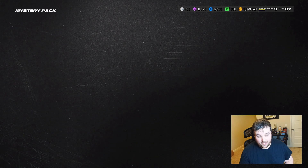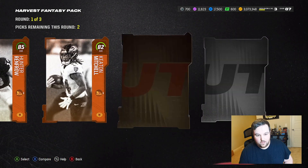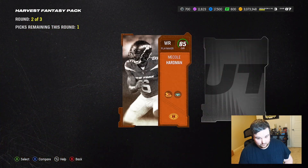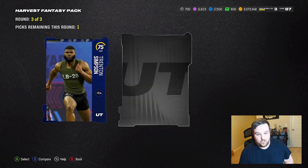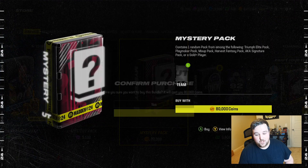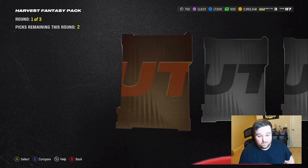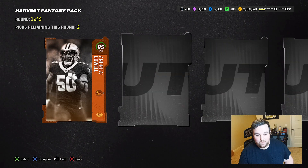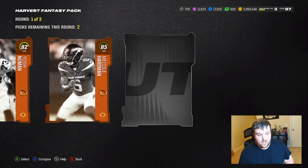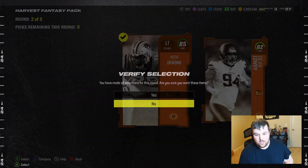Next one — can we get a mix-up pack? Another Harvest Fantasy pack. 85 Kemp Mitchell, 85 again — I was hoping to get the 89. 85 Mecole Hardman and 82 Jake Scott, and some golds. We're getting elite pluses, making moves. One final mystery pack — and then we'll go see how much Derrick Henry's going for. Another Harvest Fantasy pack — couldn't get a mix-up pack to save our life. 85 Andrew Dowell, 89 Robert Hainsey, and 85 Iggy.